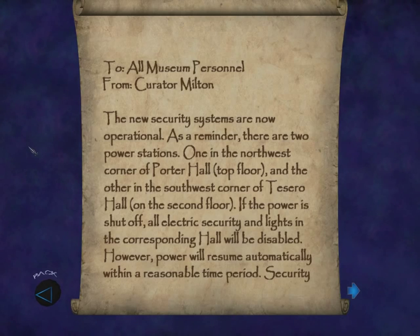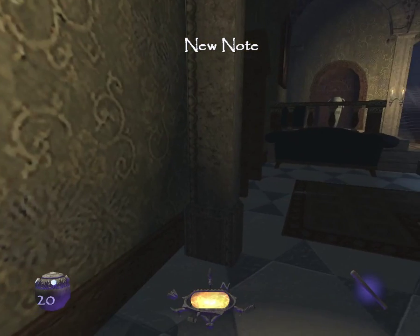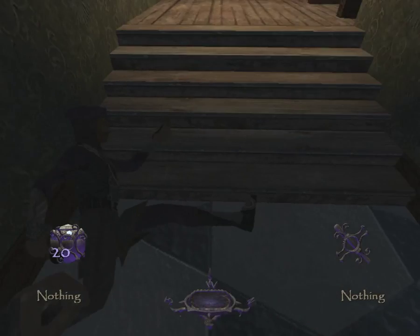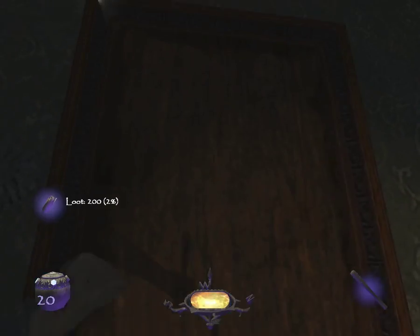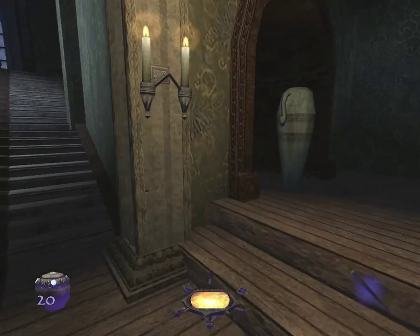If the power is shut off, all electric security and lights in the corresponding hall will be disabled. However, power will resume automatically within a reasonable time period. Well, it sounds like it might be difficult to steal some of the loot in this place if we're going to have some nasty security systems. I think I see our first piece of loot. Come on, there we go — one of the forty-five.